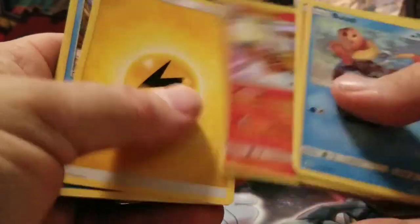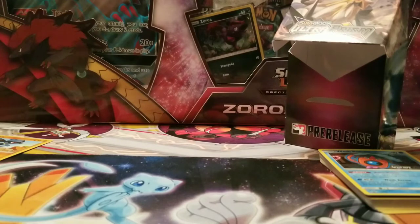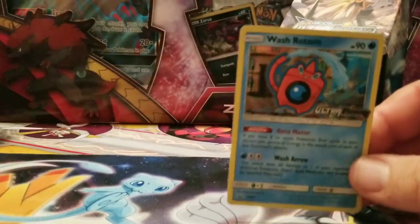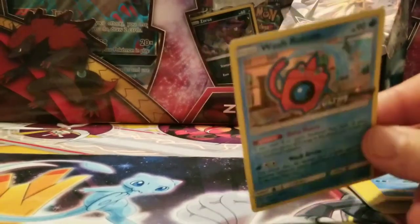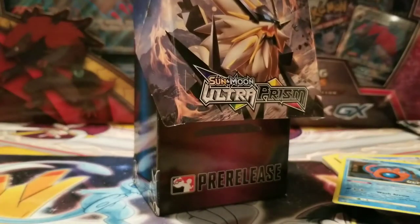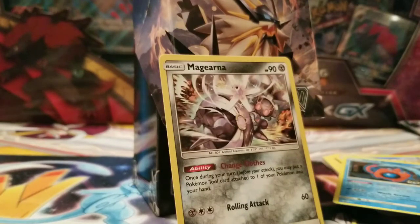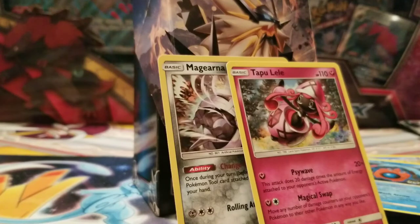This was a bust of a box. I did get a Cynthia, which is good. This was like the worst box I think ever — not this bad before, this is bad. Lame, makes me sad. If I had been playing this at the tournament, I'm glad this was a walk-away box. Highlights: Magiarna's got a good ability, that's kind of cool.